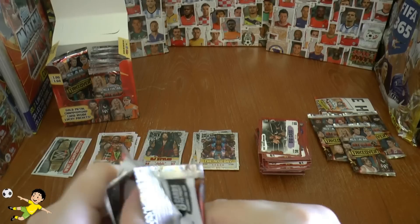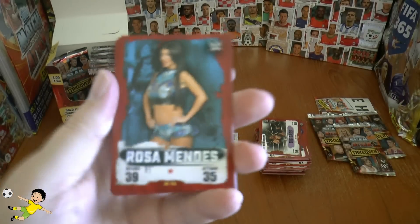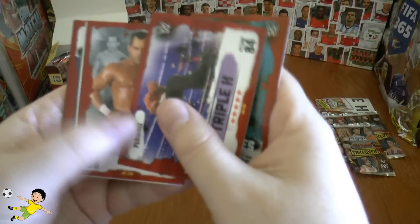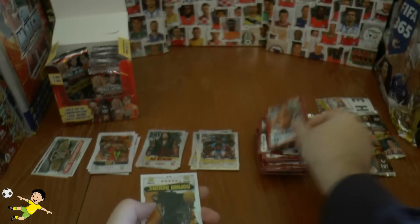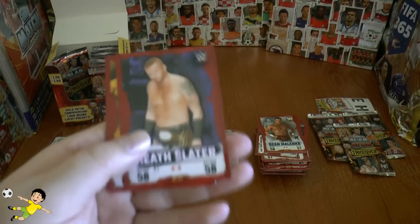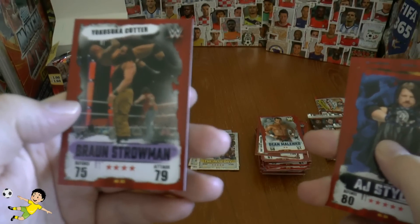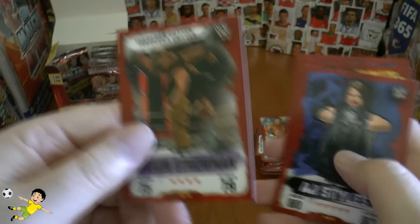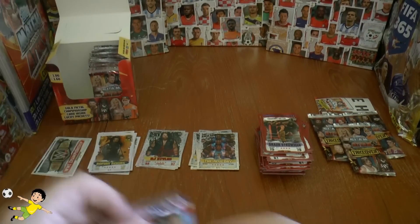Heading on to our next: Rosa Mendez, Triple H in action — the Pedigree move. Then Dean Malenko. Here's our insert: Roman Reigns NXT — I seem to be getting plenty of those. Heath Slater, Elias Sampson, AJ Styles and Braun Strowman. A Yokozuna Cutter — what a cool name for a move. He completes the base in that pack.